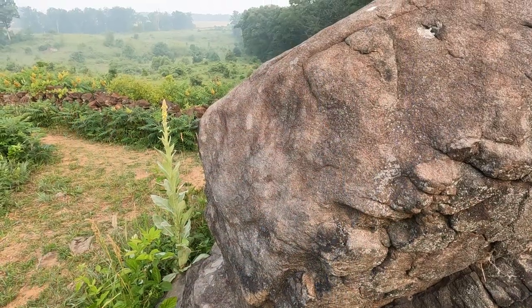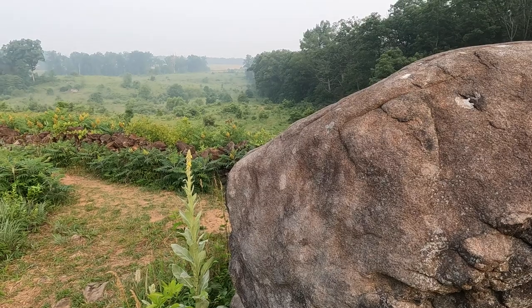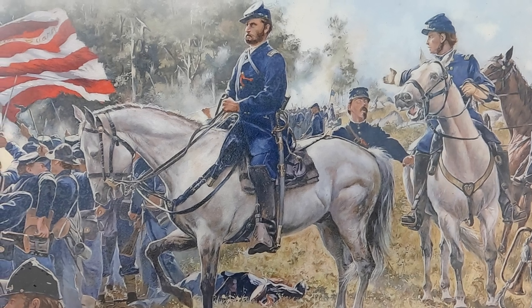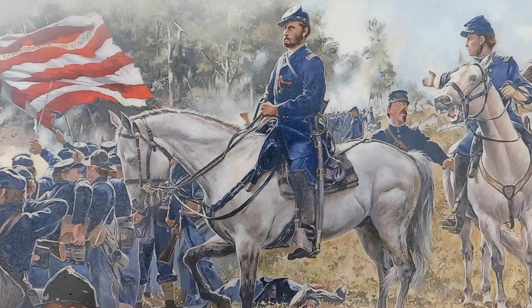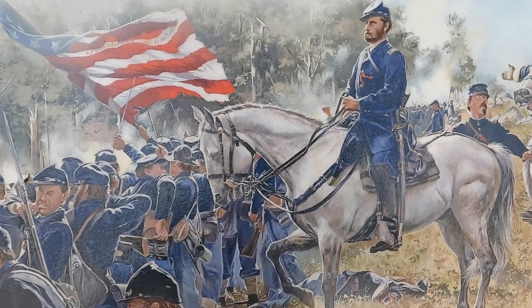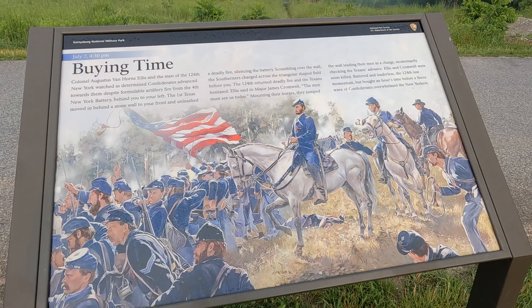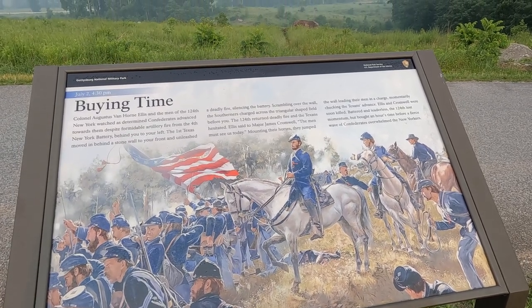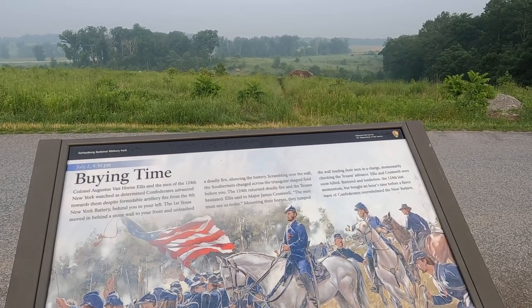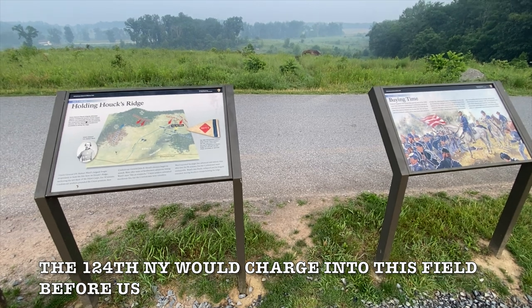Colonel Augustus Van Horn Ellis denied the first two pleas. Finally, on the third plea, Ellis simply nodded yes. He looked to an orderly and instructed him to bring up the horses. Now, if you know anything about Civil War combat, a mounted officer is a prime target — you're up on a horse above the rest of your men, and chances are you may not walk away from that fight. So when Ellis and Major James Cromwell mounted their horses, a nearby captain pleaded with them to get down. And Augustus Van Horn Ellis simply looked at the captain and stated, 'The men must see us today.'